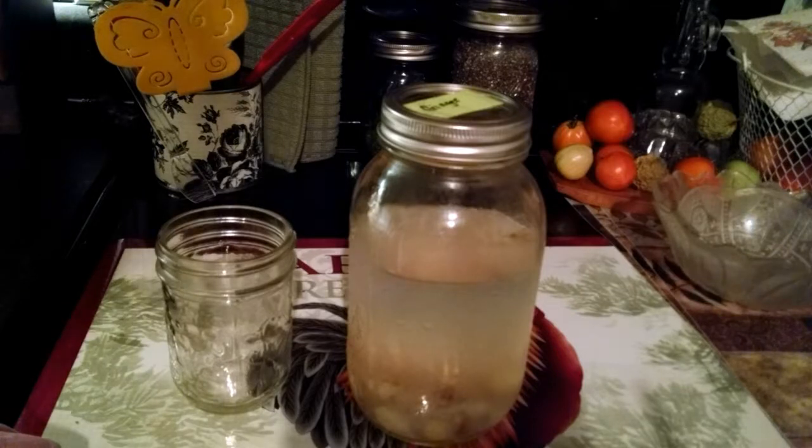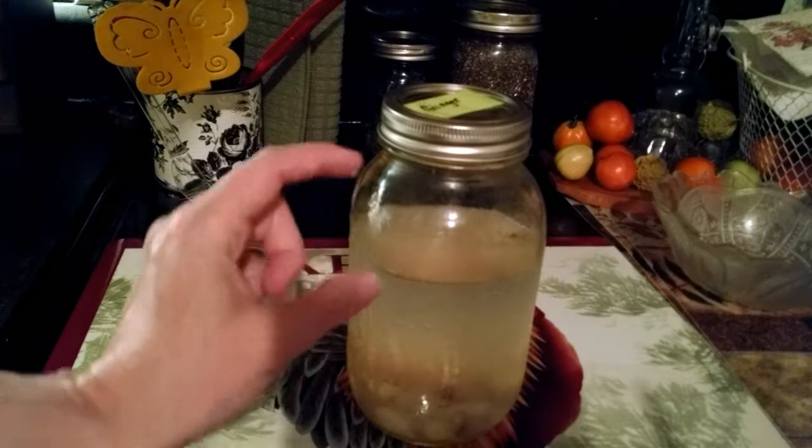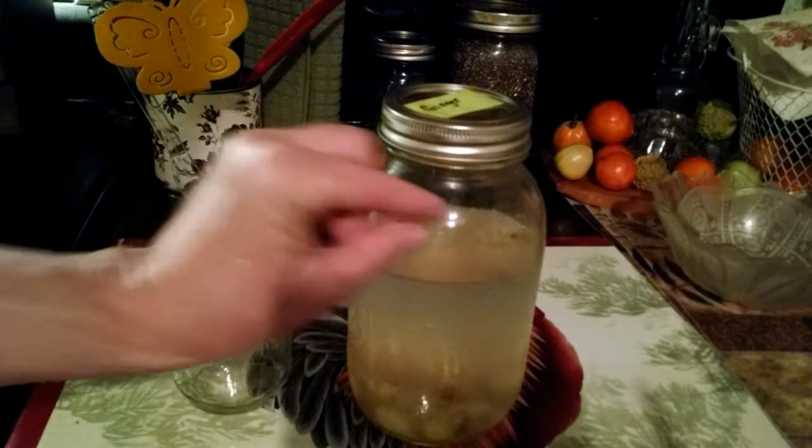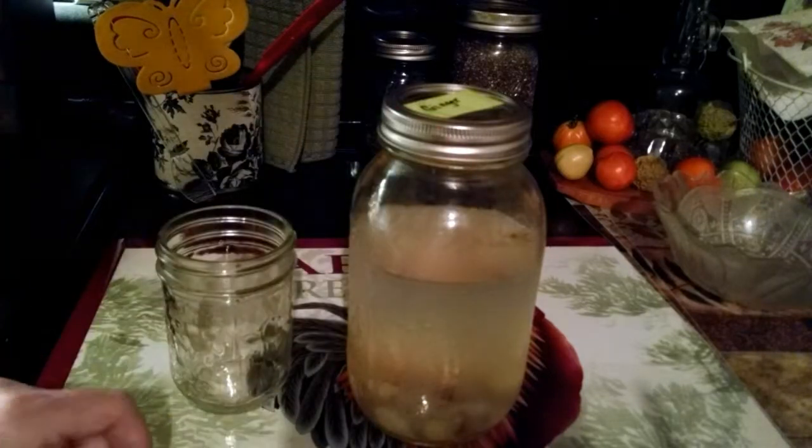You feed them each day with a little bit of molasses or a little bit of raw sugar and stir it up. It starts fermenting and when it starts getting bubbly on the top and you see a foamy top, then it's ready to go.